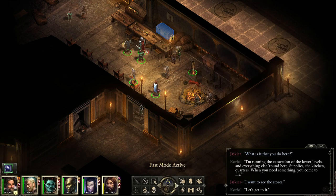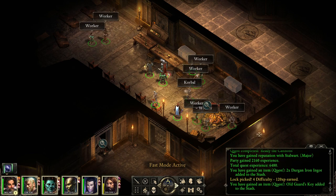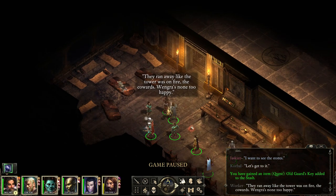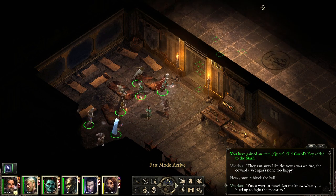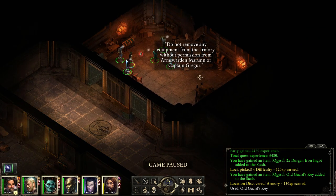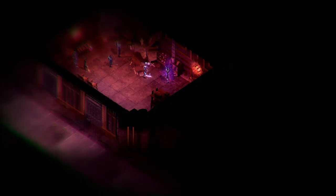This isn't stealing — taking your booze. This is also somehow not stealing. Oh, it's just the same one — and it also has a key inside of it, which is a quest item. Or a quest I probably don't have yet. They ran away like the tower was on fire, the cowards. Heavy stones block the hall — let me know when you head up to fight the monsters. I can get in here now. Do not remove any equipment from the armory without permission of the arms warden Macron or Captain Greger. A battered helm — oops, I did the thing. Now a ghost is mad at me.